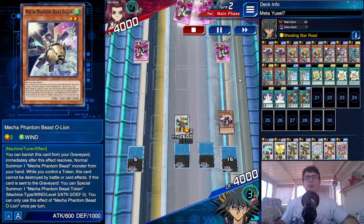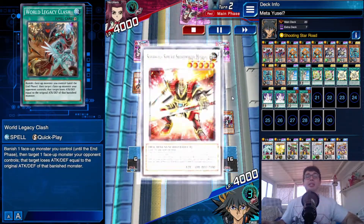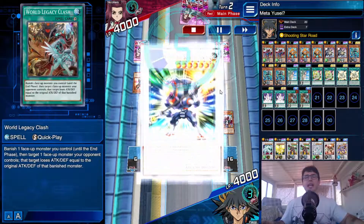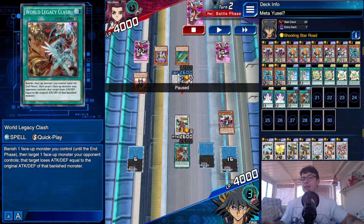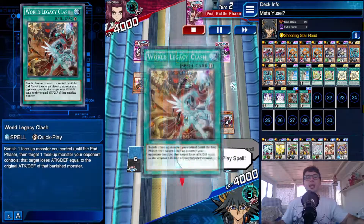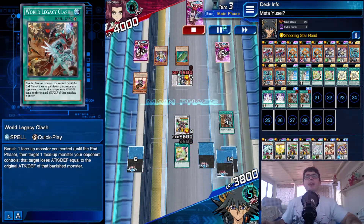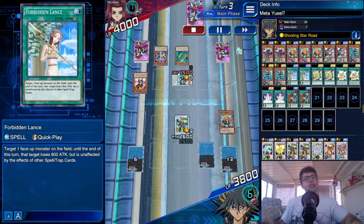It turns out it's Super Heavy Samurai. World Legacy Clash saves me from the OTK — it would go directly into Stealth Ninja, which has Soul Sheet Wall and Soul Horn, letting it attack directly and attack twice, so 2600 twice is more than lethal. But in the damage step, World Legacy Clash activates and it only deals me 100 damage. We're chilling. Then I used Tuning to search Junk Synchron, sending Forbidden Lance to the grave.